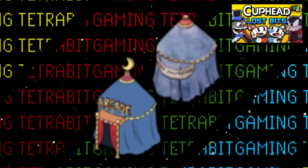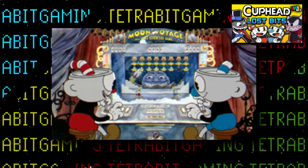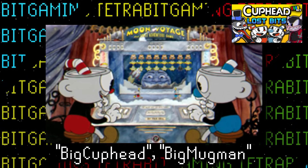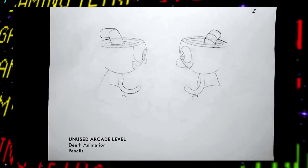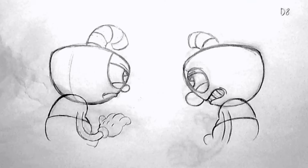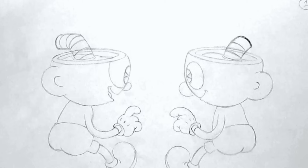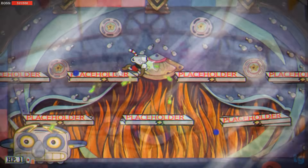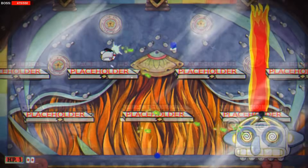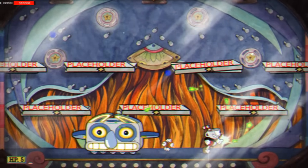We've discussed this scrapped level before, but up until now, all we had to go on were references and some mock-ups of big Cuphead and Mugman. Now with these animations we can actually see how the two were planned to play, win, and lose at this level. Just like with Robo Squid, I really thought this would end up getting added to the game at some point, but it looks like it will remain lost media for the foreseeable future — though part of me is still hoping for a director's cut that includes all these scrapped bosses and concepts.